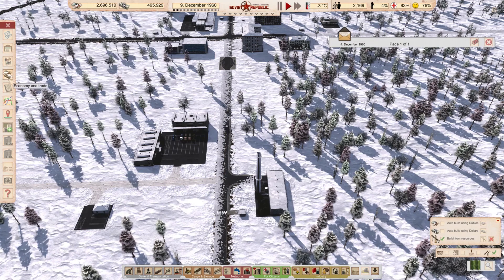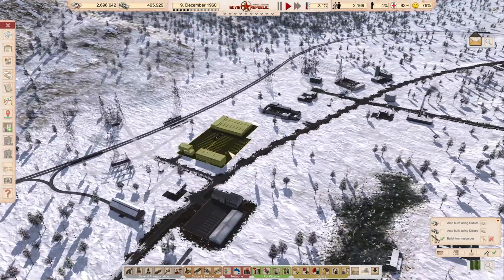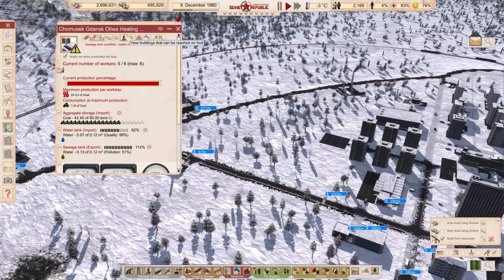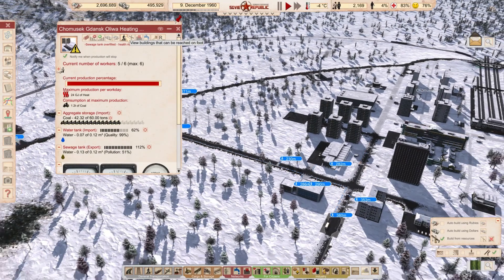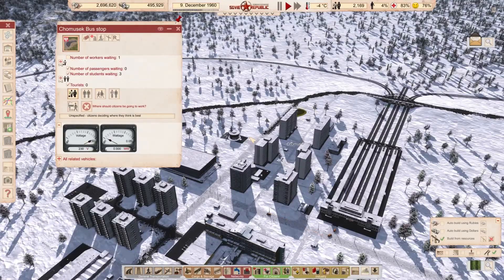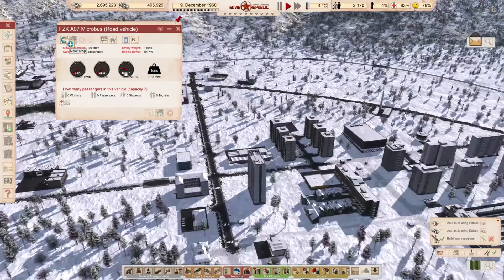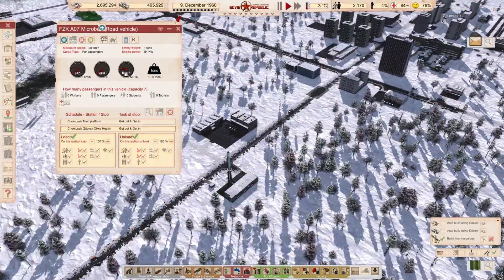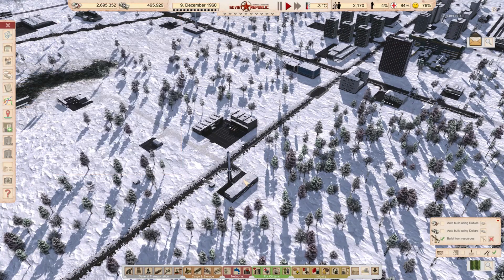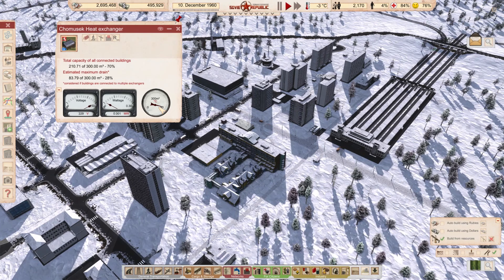Population wise - 220 deaths, 485 births. We have a problem with one building not being supplied with workers. Let me check - they're not connected. Actually, you know what, I'll do it like this: I'm going to buy a microbus and supply workers to the heating plant that way. There we go. The rest of the heating plants are working decently. The heat exchanger is almost at 90 degrees - we're at the limit and will have to expand the number of workers.